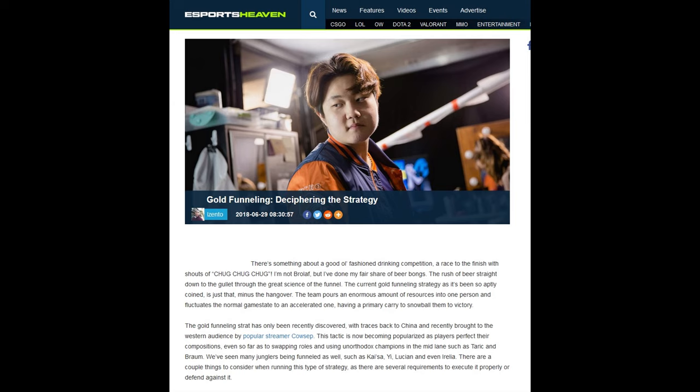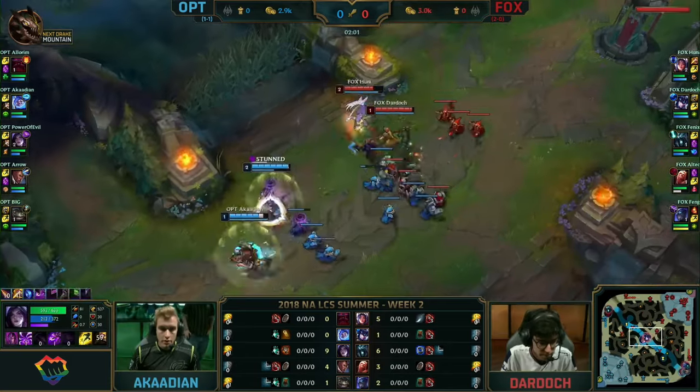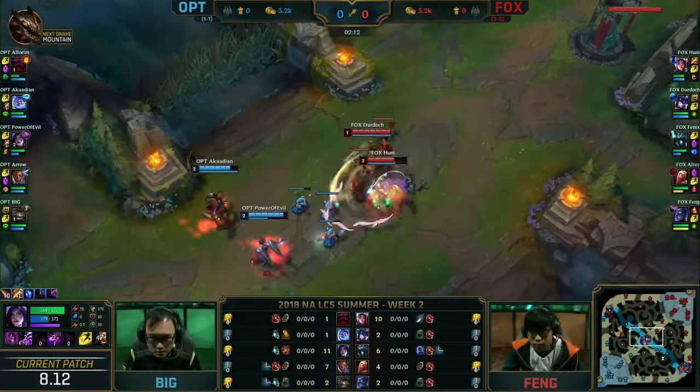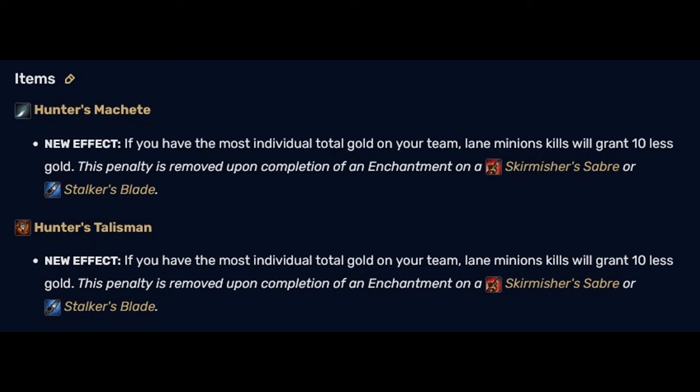Another instance of not a lane swap would be the Funnel Meta. I wrote about this in 2018 Summer with my article going through how the Funnel Meta works. Long story short, you run a Hyper Scaling Mid and a Support Item on your Jungler. You funnel all the minions to your Hyper Mid, and then after clearing the wave in mid lane, you go back and double jungle and clear your jungle camps. This is not considered a lane swap — the rest of the lanes are standard. This can also no longer be done with restrictions to the jungle item penalizing killing lane minions, introduced on patch 8.14.